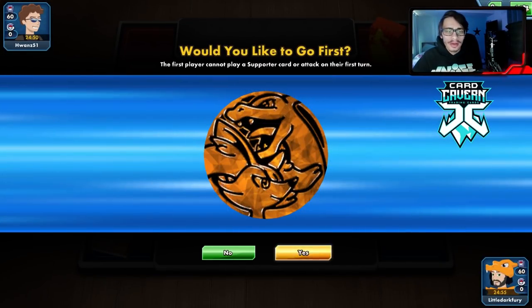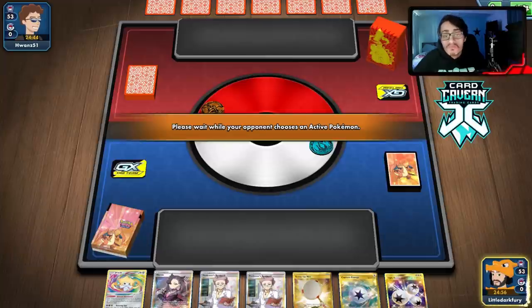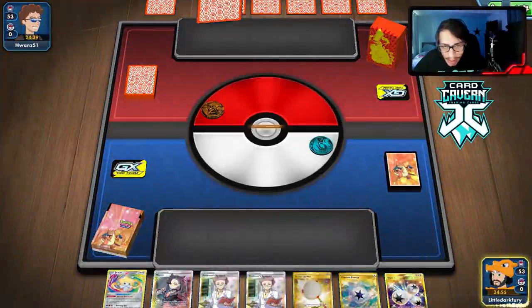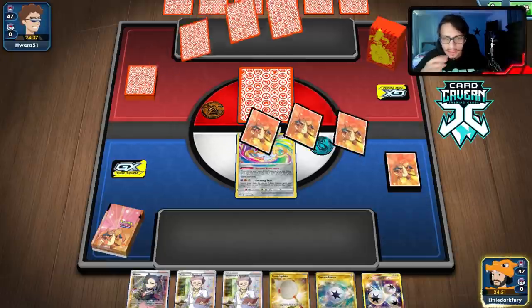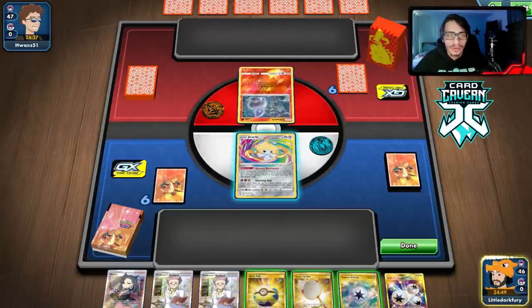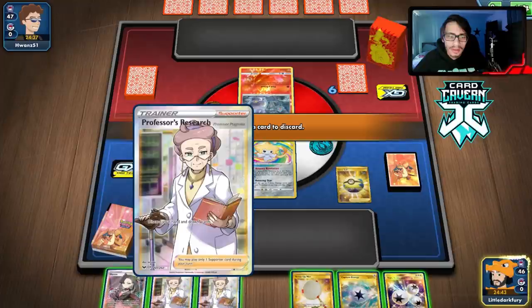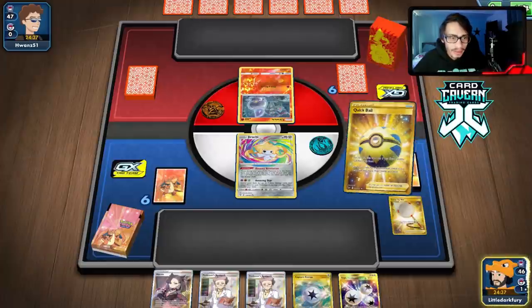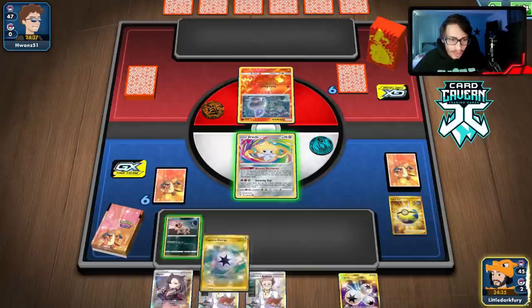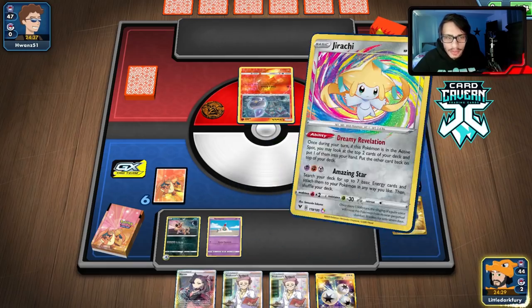Getting into our next match with the mill deck. We won the coin flip and we're possibly playing against a Welder deck. We got a pretty decent start — we can Capture Energy the Jirachi and put a Palossand or Sandygast in play. If it's Pika-Rom we can't beat Tag Bolt. Oh — Chandelure! I kind of feel bad. We can get rid of a Scoop Up Net — we're not gonna need it. Get a Sandygast. Muk's actually kind of useless here if they're playing the 40-Pokemon Chandelure build.